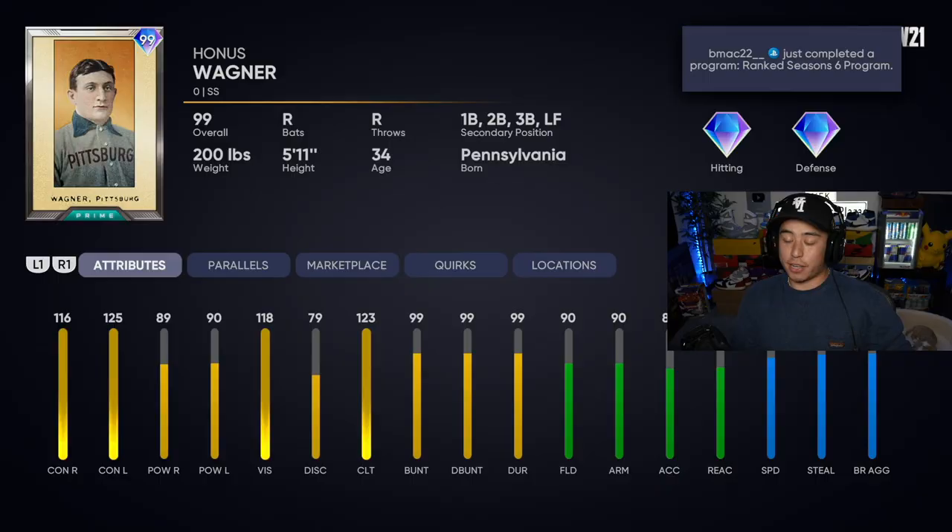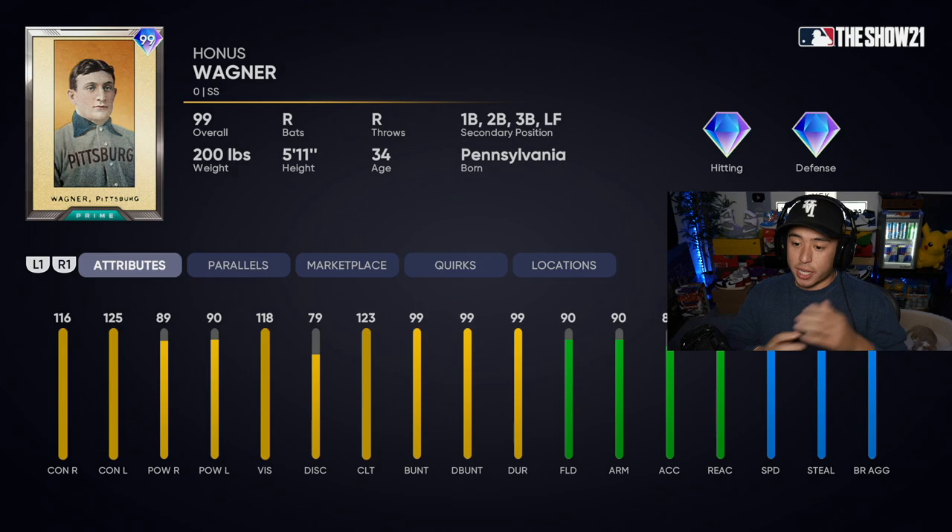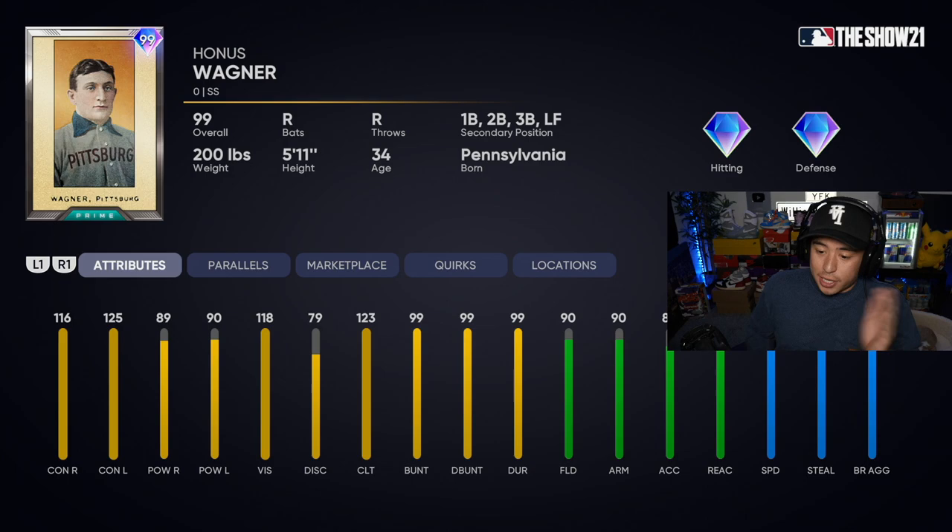We are debuting 99 Honus Wagner, a fan favorite. He came into this game as pretty much the best player in MLB 19 — he was the collection reward, equivalent to Mookie Betts if not more expensive. But now he has basically the same attributes, which shows you how crazy cards are nowadays. When he came out you were like 'automatic starter,' now it's like 'he's cool but there are 20 other guys like this.'